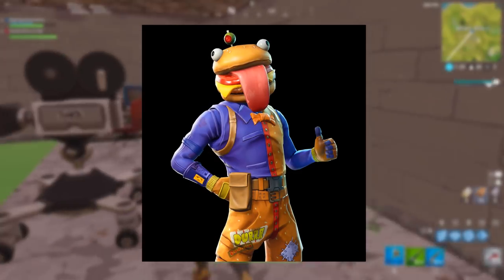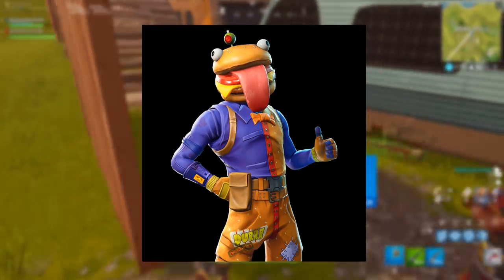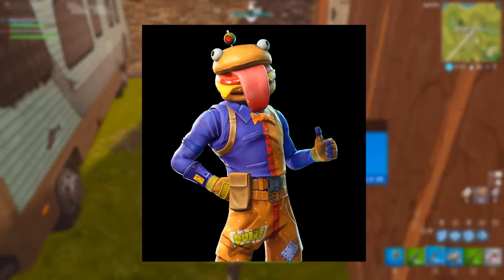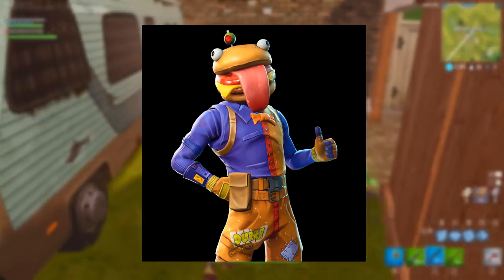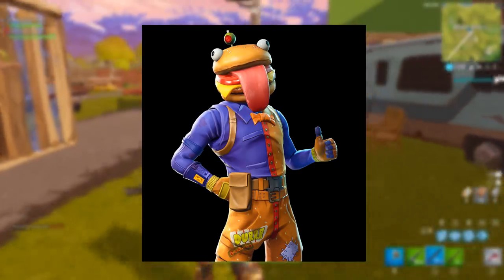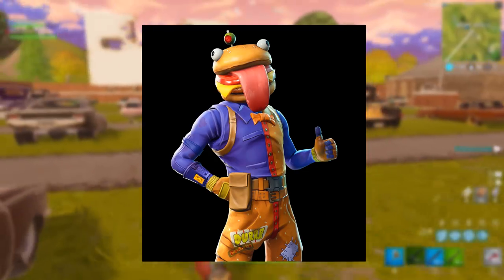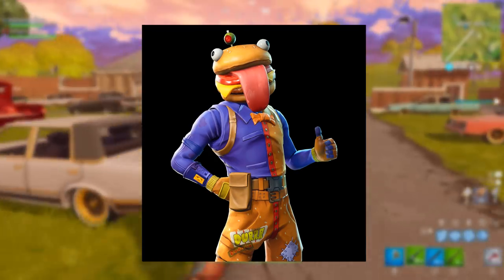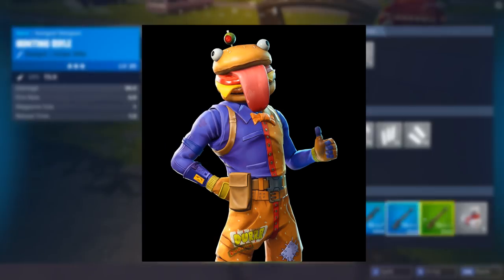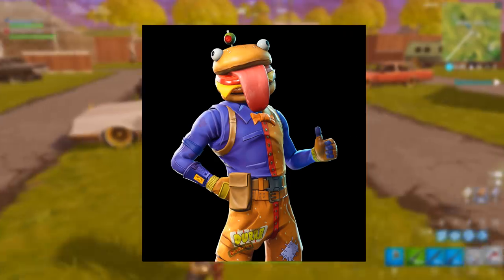The next one is the long-awaited Durr Burger guy, actually called the Beef Boss. This is going to be purple in the item shop. I don't really know about the color scheme, but it does look pretty funny — it's a burger as a head. Who doesn't want the Durr Burger guy? It's a character people have been waiting a long time for, so it's very cool they added it this season.